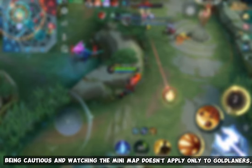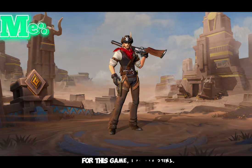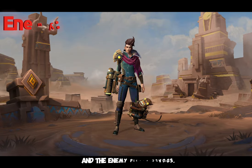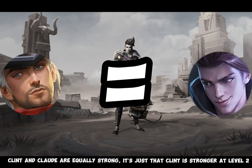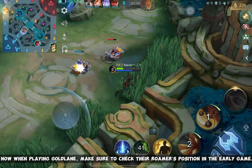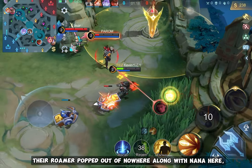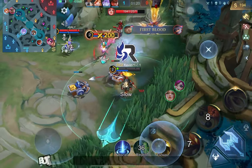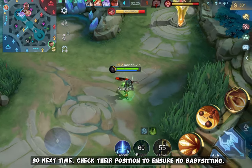Being cautious and watching the mini-map doesn't apply only to gold laners, but to all roles. In this game I picked Clint and the enemy picked Claude — they're equally strong, but Clint is stronger at level 2. When playing gold lane, make sure to check the enemy roamer's position in early game. Their roamer appeared out of nowhere along with Nana, but I had Flicker to escape. So next time, check their position to ensure there's no babysitting threat.